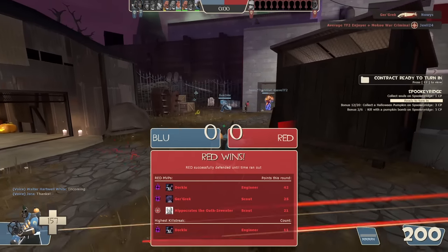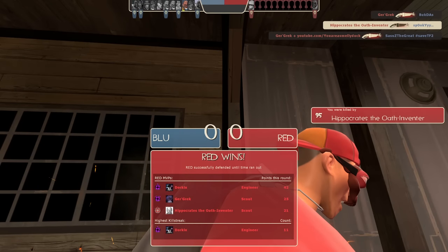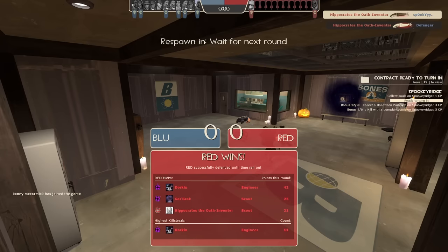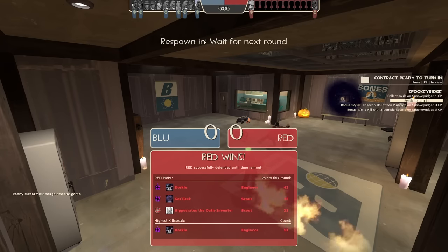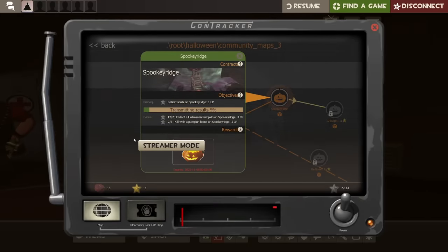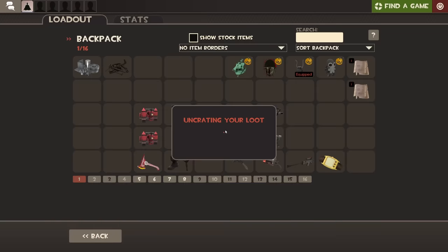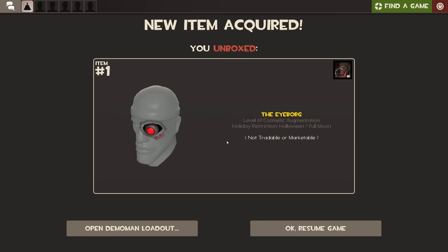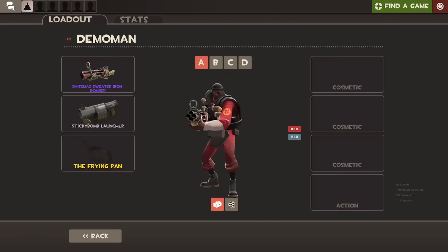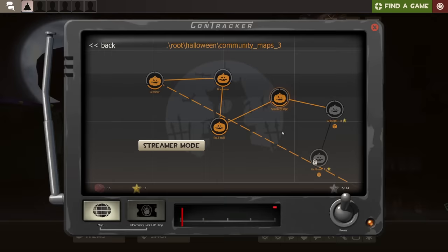We're ready to turn this in — let's click it and disconnect. This contract reward is pretty good, nothing really special, but let's see how it looks. Yeah, I take it. I liked it. Moving to the next one: Gold Pit. I also played this map in the stream. It's a normal Halloween payload map — the only difference from non-Halloween maps is that it has pumpkins.